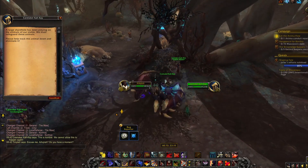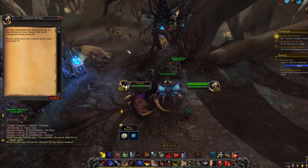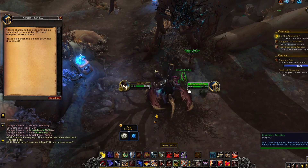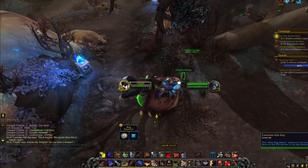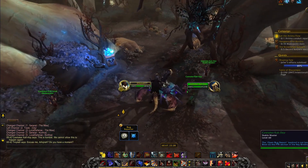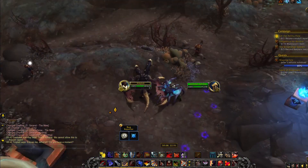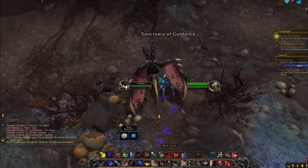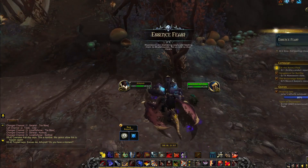Here you'll find Caretaker Cardi, and if the rare event is up, he'll be marked with a rare spawn star on your minimap, so keep an eye out for that. If there is no star, the event cannot be started. He'll have a small dialogue where he tells you that a large shardhide has been preying on the animals of his stable, and that he wants you to track it down using his fellow small shardhide Carbear.